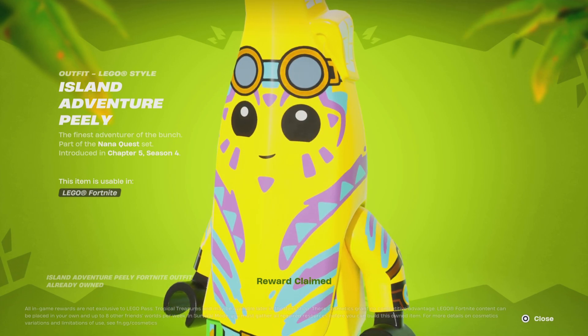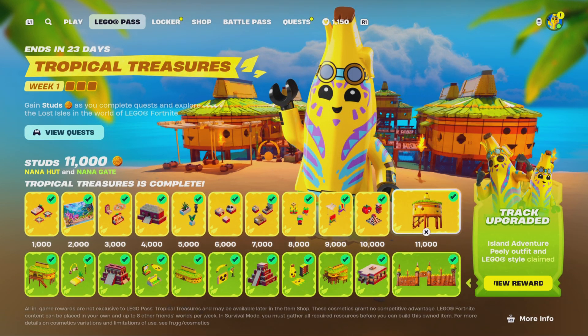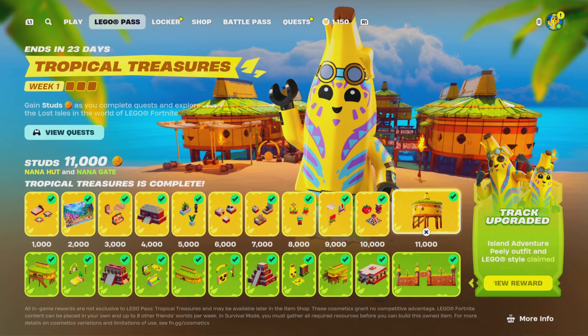To do this you buy the battle pass — I'll show you guys right now. Remember, the top row is free, but the bottom row you have to pay for. So you're still getting free rewards at the end of the day, which is very helpful and very cool that Fortnite does this for us.